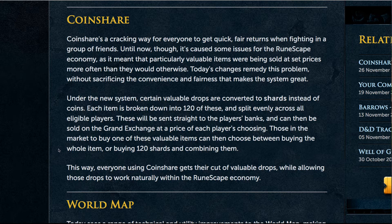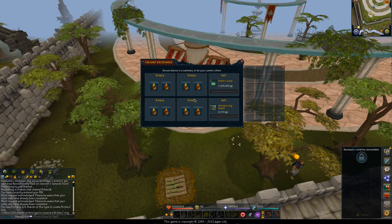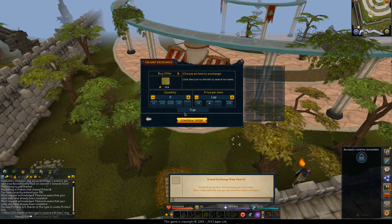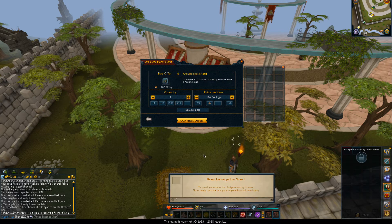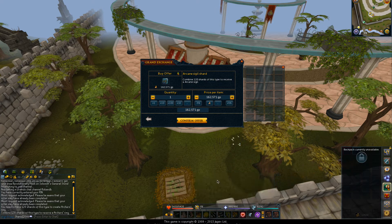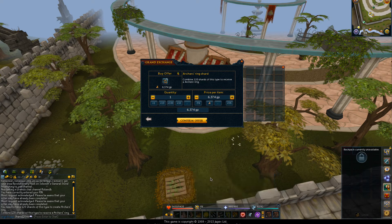Over time, this contributed to an excess amount of GP being added to the game. There have been so many bosses brought in ever since 2007 that this has become a real problem for the economy. Existing money sinks such as construction weren't able to keep up, and the problem was exacerbated when private God War dungeon instances were added. Every new boss added since 2012 has had these private instance options, so it's safe to say the problem was not getting better and something needed to be done.